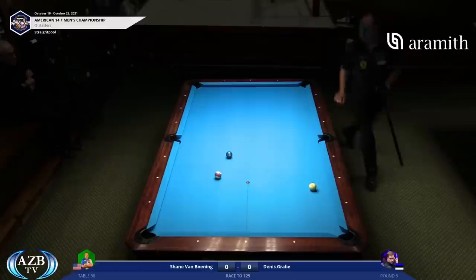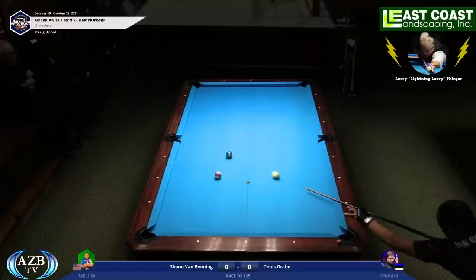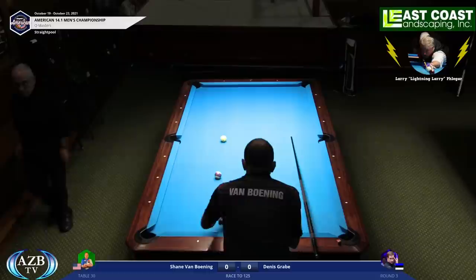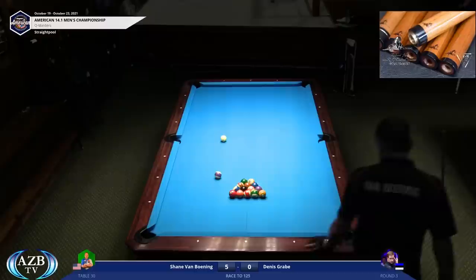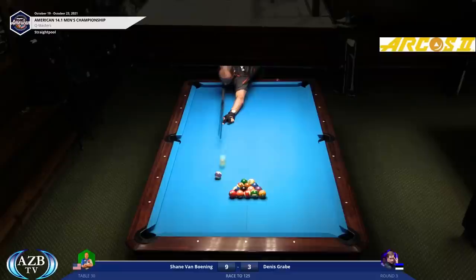On that shot it was disastrous to be short and not a problem to be long, so he'd play to over-hit it a little. If he's short on that ball, he'd have had to come down and shoot it in the right side pocket and try to break the rack from the side. Thinking in those terms is a little different. In nine ball, you don't need to be so exact a lot of the time. At an advanced stage of nine ball you stop playing position for distance and only play for angle — because distance just isn't as material.